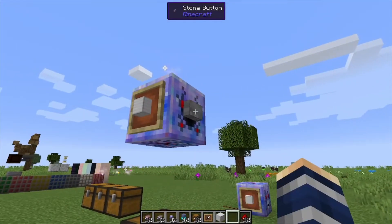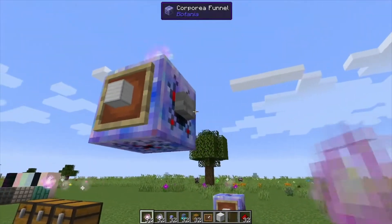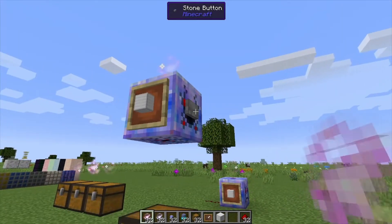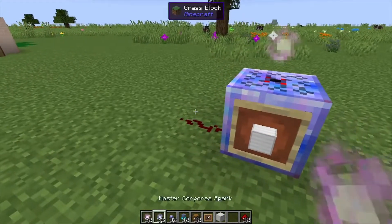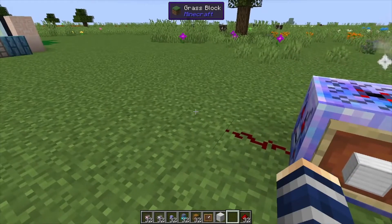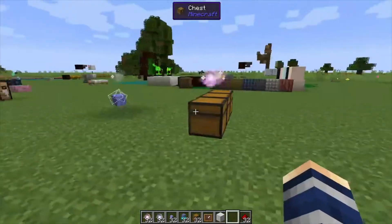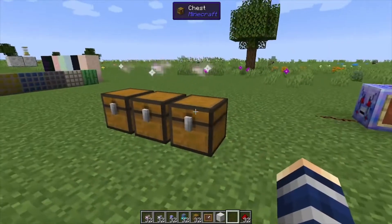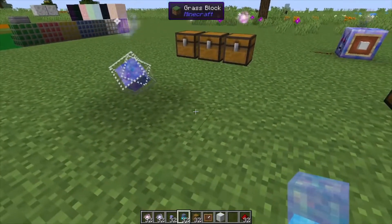If you put an item frame on the interceptor with the iron block, anytime that item is requested it's going to give off a signal. It needs a spark on top of it too. When you right-click you can see it does a quick little pulse. What you do with that pulse is up to you — you can have a signal or a light turn on, or you could even have an auto crafter that will craft those items, letting you know you're out of iron blocks.